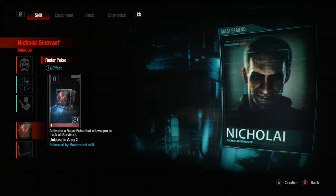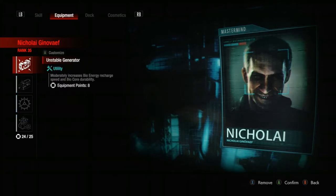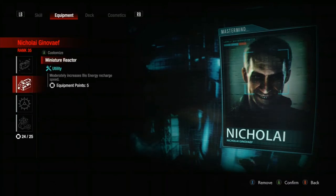Then we've got the Radar Pulse for tracking everybody — and who doesn't love a nice free card for tracking and getting that extra damage in. We've got the Machine Gun Turret for area three equipment, and two generators because Nikolai really needs that bio energy.